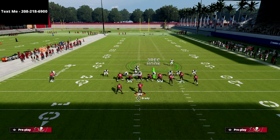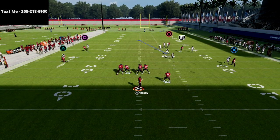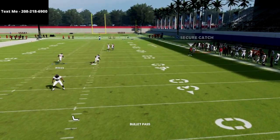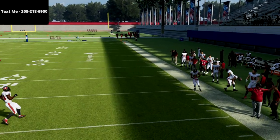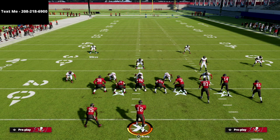Let me go to Z spot and show you a traditional flood concept to the bunch side. You're just poaching here — if you don't see anything, feel free to come over and help. As you see, this is completely bagged. We take away every single popular route from the gun bunch. That's the best defense for bunch I've been able to put together at this point in the season.